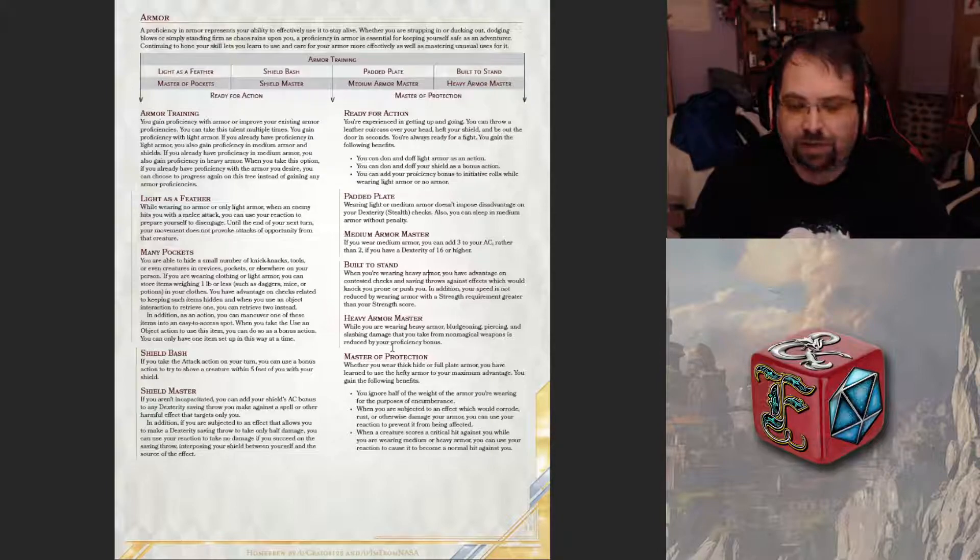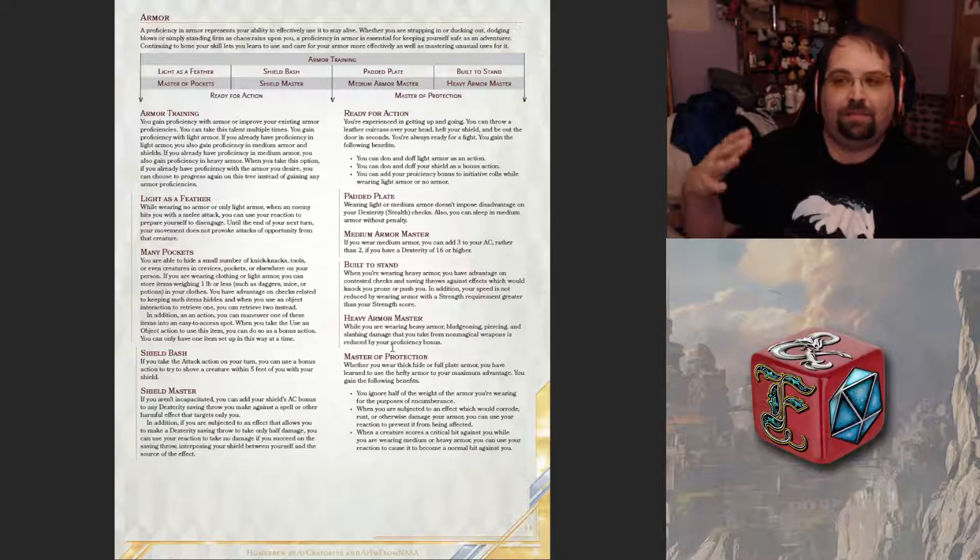Then you get Master Protection: you ignore half the weight of armor you're wearing for encumbrance. When you're subject to an effect that would corrode or rust your armor, you can use a reaction to prevent it from happening — maybe like a black ooze or green ooze. Also, when a creature scores a critical hit against you while wearing medium or heavy armor, you can use your reaction to cause it to become a normal hit. Negating a critical hit against yourself is definitely big. That's why I'm thinking about taking this talent tree — it's a little extra that builds itself up on its own without taking feats.